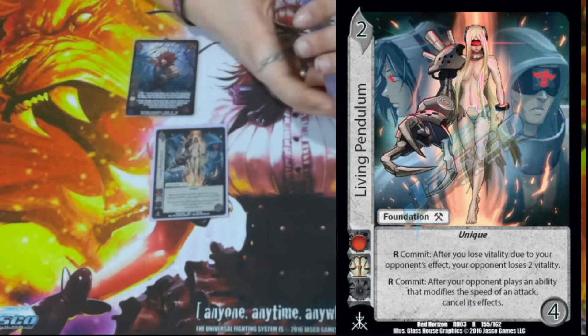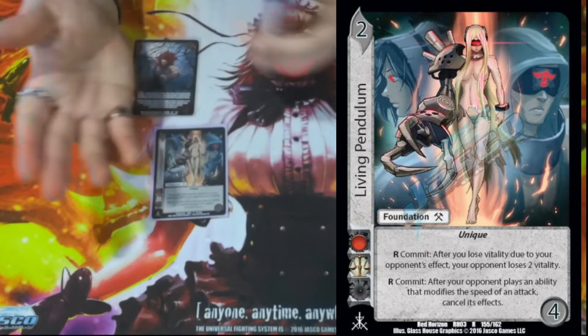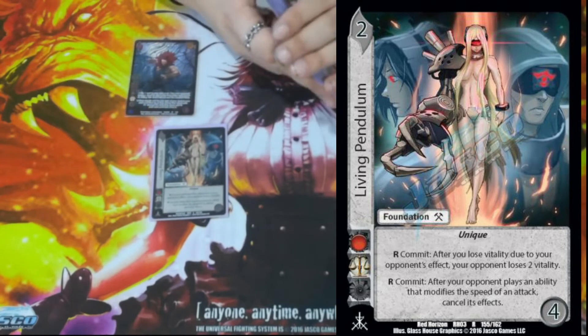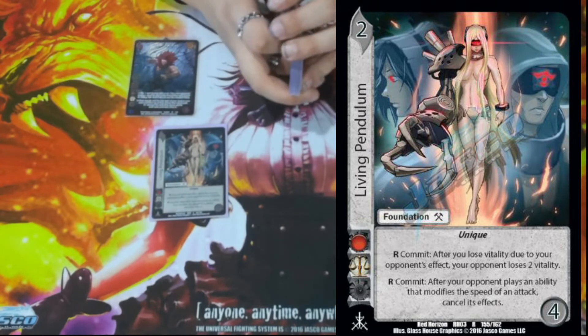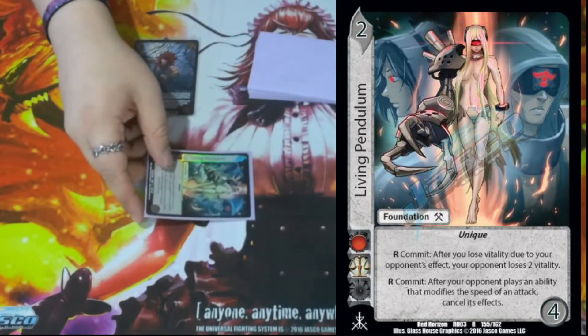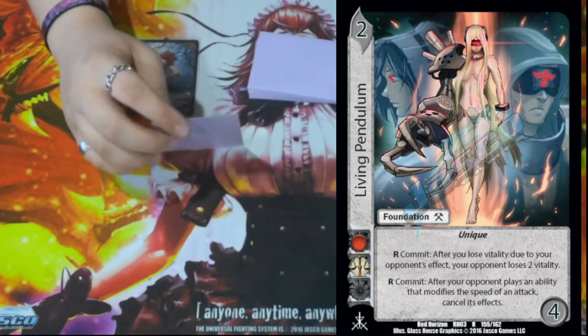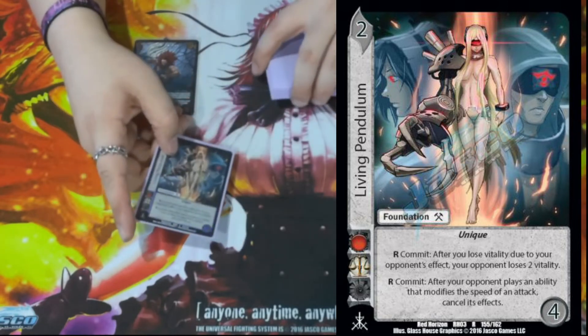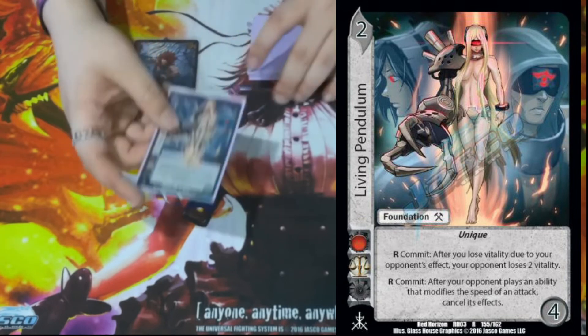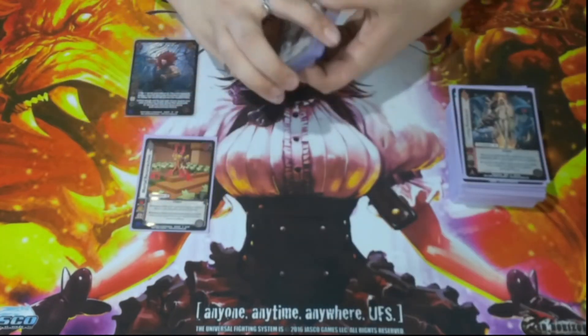We have Living Pendulum. It is a 2/4 with no block. Respond Commit: after you lose vitality due to your opponent's effect, your opponent loses two — a tit-for-tat kind of thing. Then Respond Commit: after your opponent plays an ability that modifies the speed of an attack, cancel its effects. Siang Mina is one thing I think about, plus things like Missile Launcher — making sure you're able to block something and that your opponent doesn't just get free advantage.